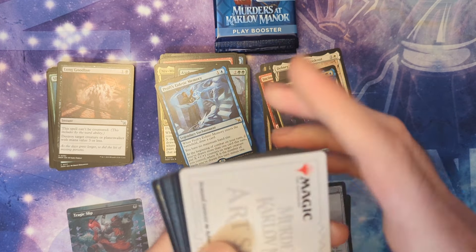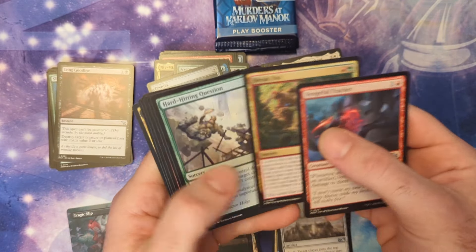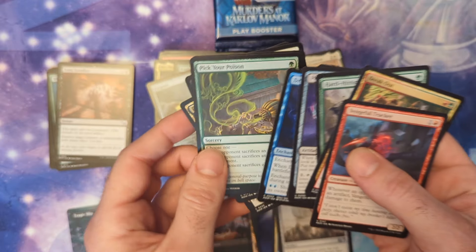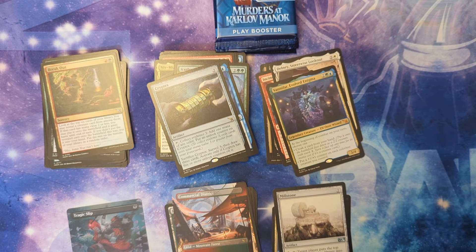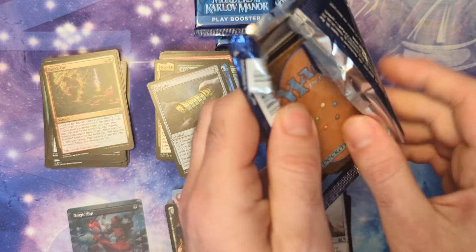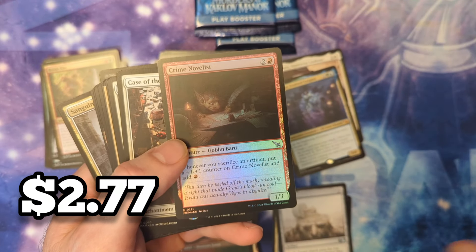One of the collector boxes I opened only had like two or three surveill lands in it, so they really hooked us up in this box. A Pick Your Poison and a Breakout — all right, four packs left. The way this box has been producing — oh, Crime Novelist in a foil, there we go.